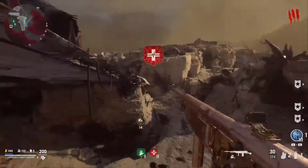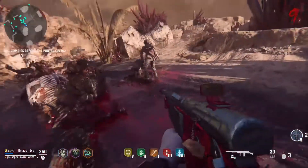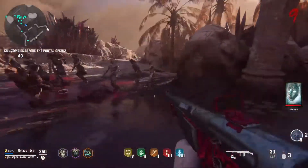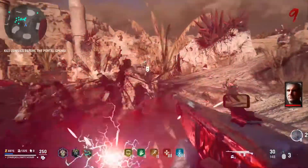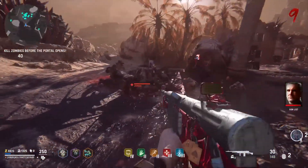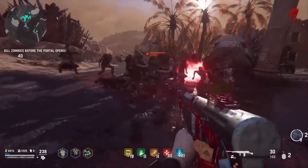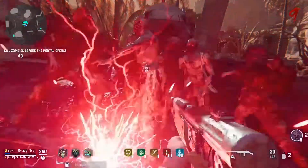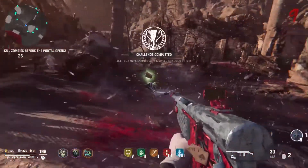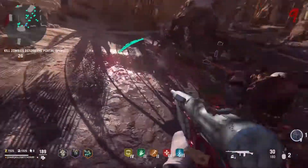You can get the challenge done really easily. All you have to do is throw a decoy grenade and train up all the zombies — make sure they're in a close group. I'm also doing this on an exfil, so it's even easier since I have a lot more zombies. All you have to do, as you see in the gameplay, is go up to the middle, use your frost blast, and that's it — that's the challenge right there.